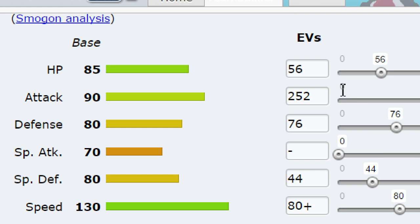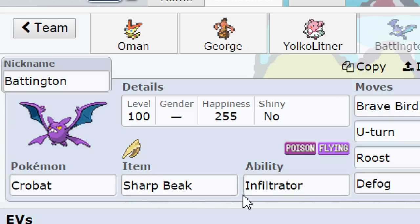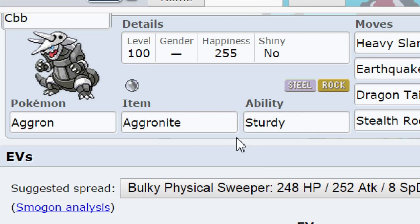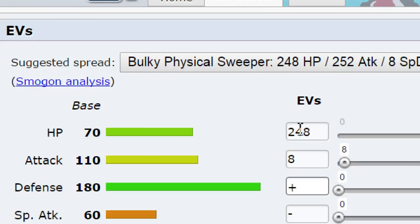We got Mega Aggron, Sturdy with Heavy Slam, Earthquake, Dragon Tail, Stealth Rock. Dragon Tail because if he brings Magnet Rise Magneton, then I'm screwed - so that's why I brought that. I have almost max HP, 8 attack, and max special defense with Impish Nature, because that's what spread this Mega Aggron needs.